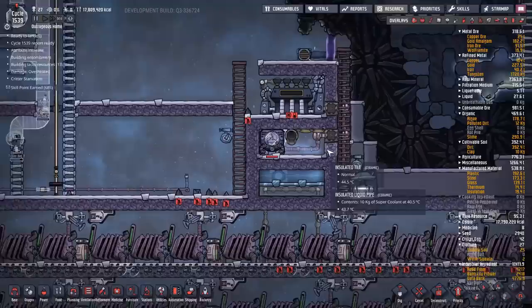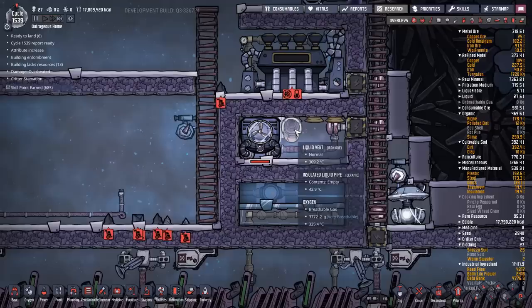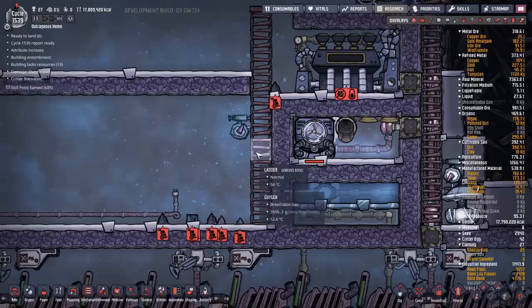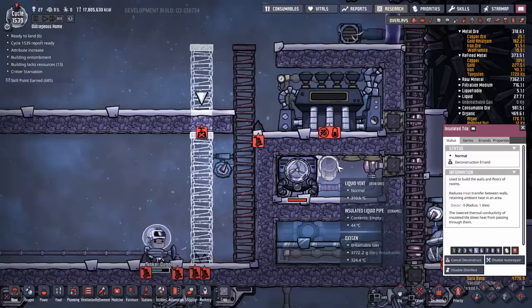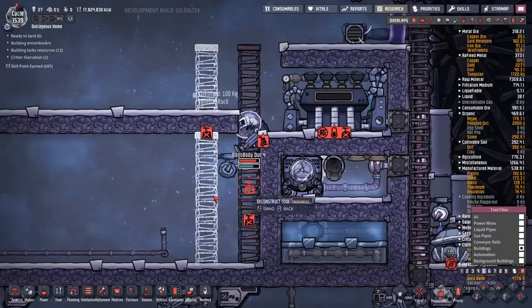Something interesting happened — I forgot to vacuum out the steam turbine area. There's actually oxygen in there, which means the steam turbine can't run. If you check the gas overlay, there's steam on the bottom and oxygen on the top. Also the gas pressure in there is way too high — the 20 kilo pressure vent won't handle it. I need some way of getting the gas out. I was going to just vent it, but I think I'm going to try something silly and see if I can save it.